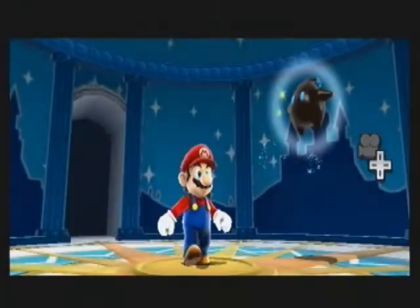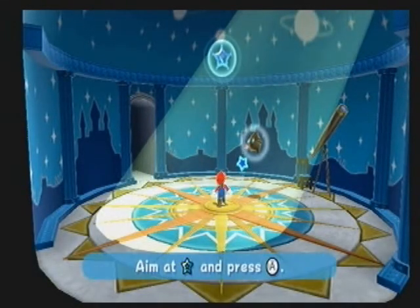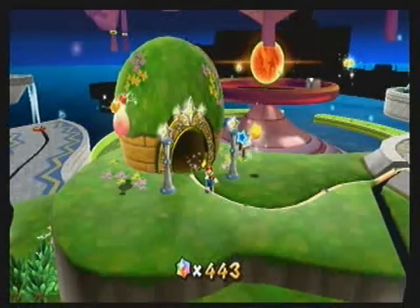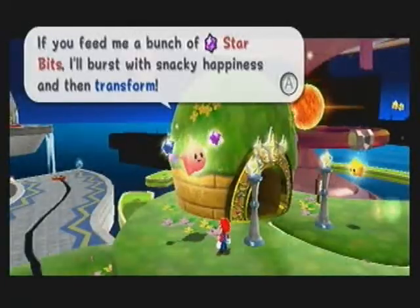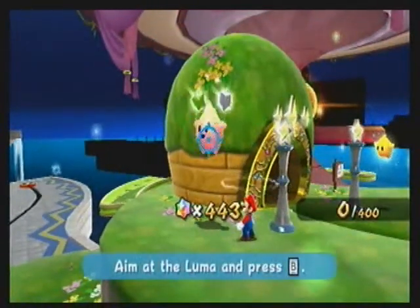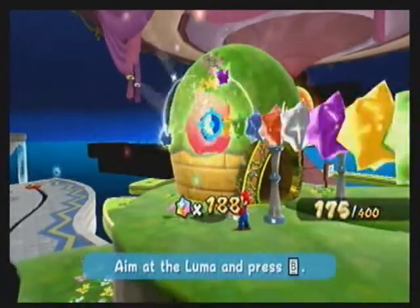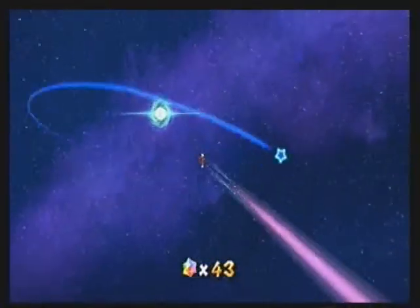Hungry Luma has appeared. I'm gonna show you the Hungry Lumas over here. I know there's a couple more galaxies in there I can discover, but I really want to show you the Hungry Lumas here, assuming that I have enough Star Bits. 'Got any tasty Star Bits? Feed me a bunch of Star Bits. I'll burst with snacky happiness and then transform!' This one needs 400 Star Bits — basically your cumulative total through all the different levels. Whatever you finish a level with carries over and adds to your Star Bits count in the Comet Observatory. The Sweet Sweet Galaxy has appeared, and so now we'll head off to there.